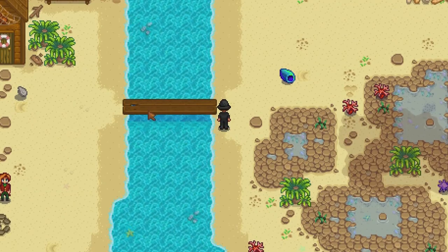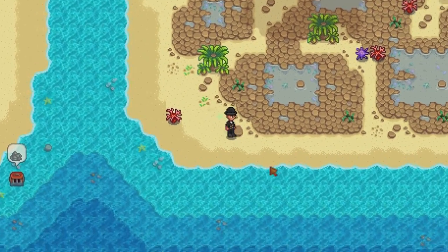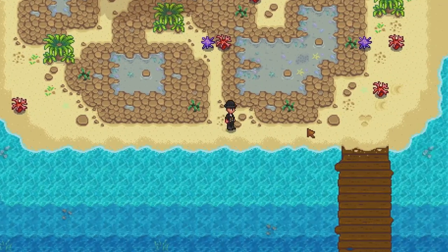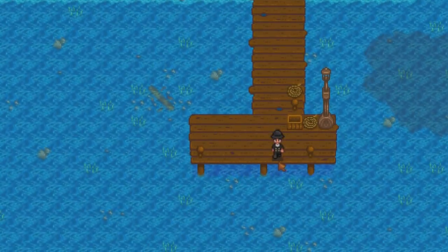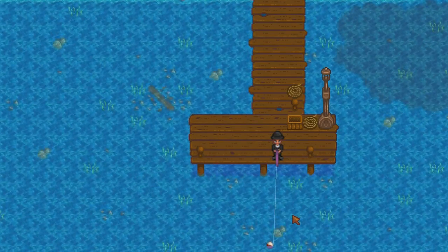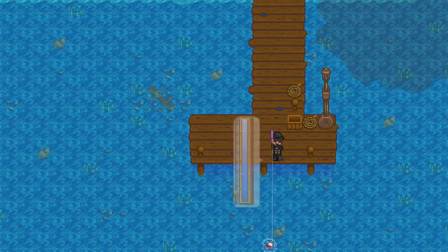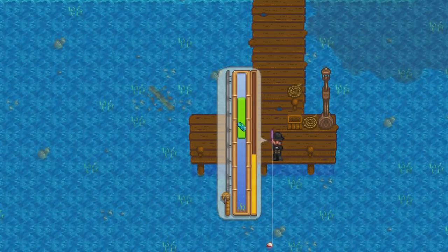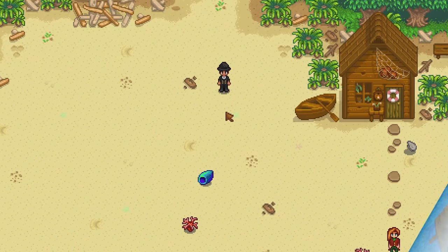If you have repaired this bridge for 300 wood, you can go over to this second island, and on this big pier, if you go far out into the sea, this will give you gold quality fish all the time. If you haven't unlocked the bridge repair and don't want to spend 300 wood just yet, you can use the other beach locations because they're just as good — this probably isn't worth spending 300 wood just to come and fish here.